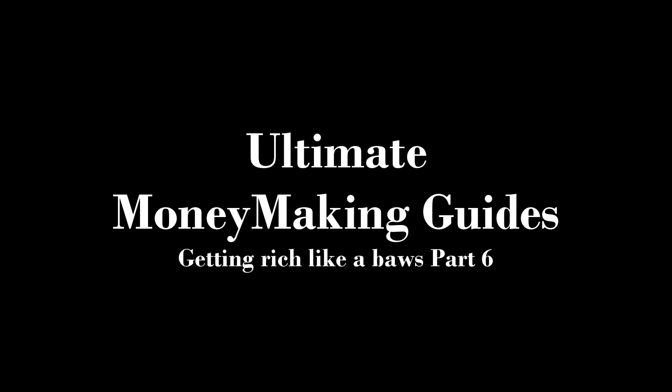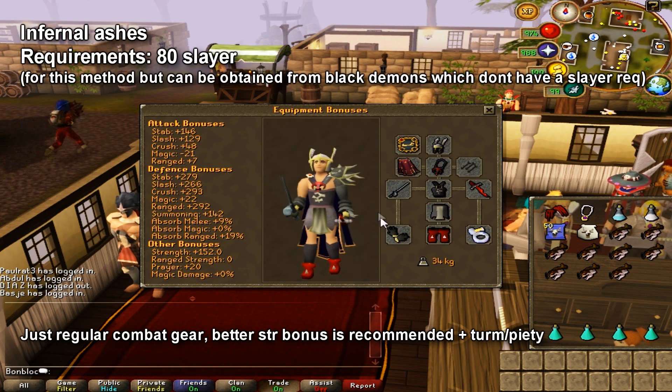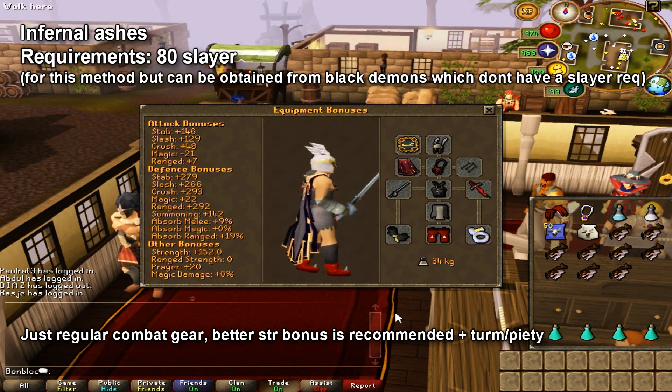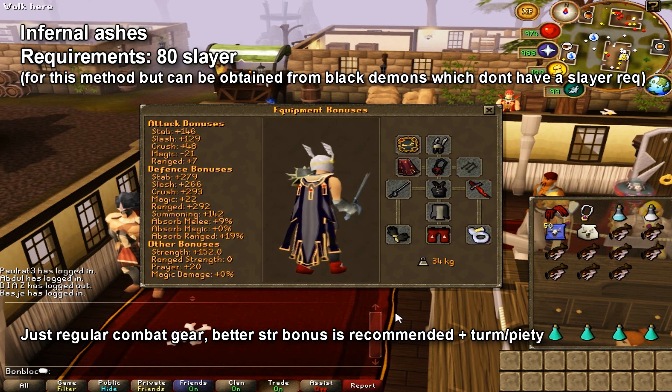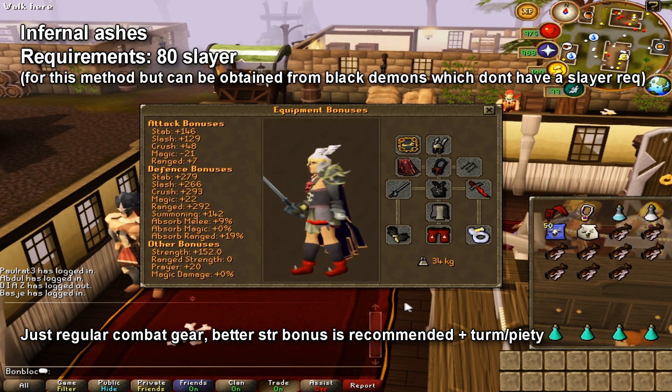What's up everyone, this is Bomblock again and I'm bringing you another episode of my money making guides. For this episode we're gonna collect infernal ashes. The requirements are 78 slayer for the monsters we're doing, but they're also dropped by black demons which don't have a requirement, though those are kind of slower money per hour.